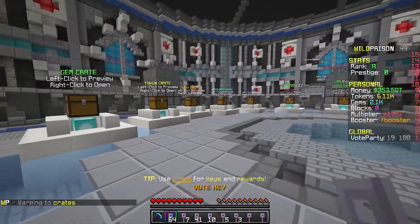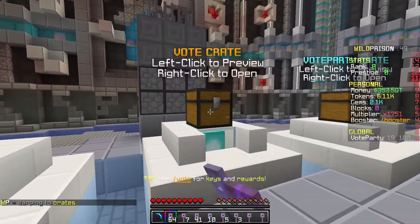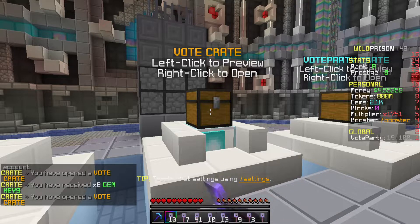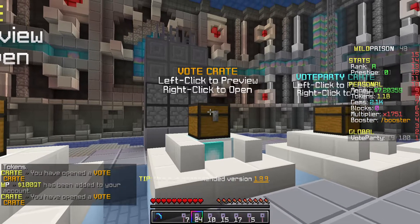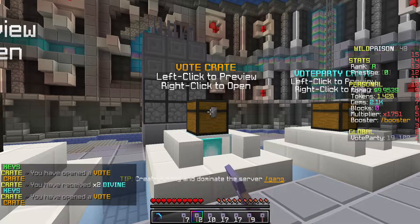Let's actually open up some crates and see if we can get anything good. We have a bunch of vote crates, so let's go ahead and just spam open these. We could get a rank, which would be extremely awesome. We're going to get a bunch of keys, better keys hopefully, and probably some money. Some tokens are mainly what we're going for. But just before we go mining, just kind of boost other stats a little bit, boost the pickaxe. We also have some spring keys. Maybe there's a vote party crate as well. There's just so, so much stuff.